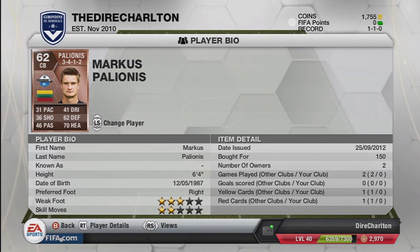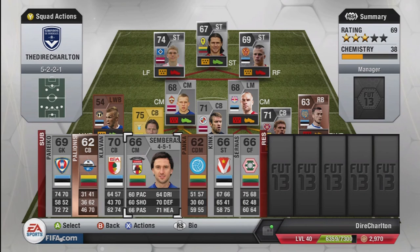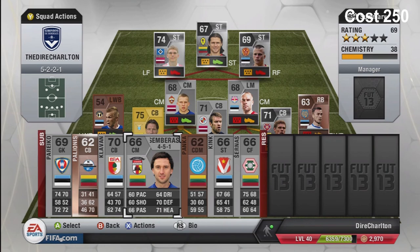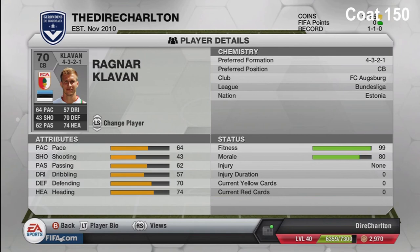Countries like these aren't that big and football probably isn't their national sport, so we're not going to have the best players - but you know that. Next on the bench is midfielder Davias Sibiris from Lithuania, plays in the Russian league. I bought him for 250 coins - quite cheap.